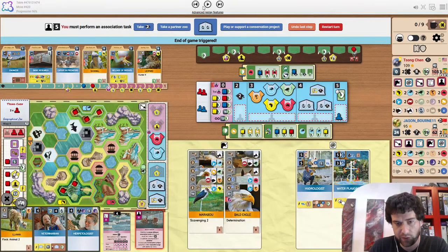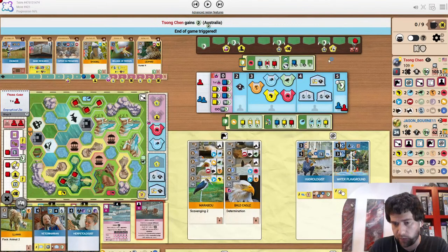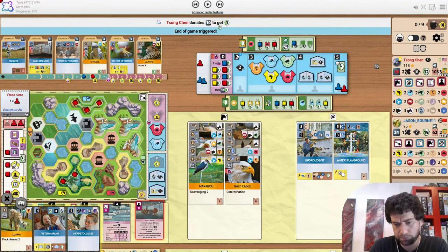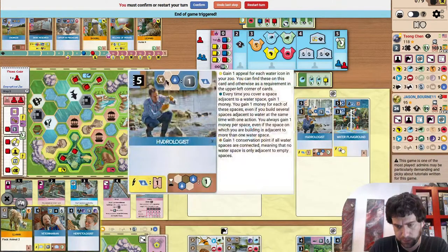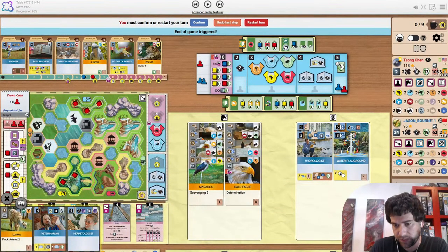Can get money to donate. Australia — not a great way to finish. Only two CP with a donation. But 118 is a pretty good score. Also fully maxed out architectural and Hydrologist and Aquarium, so there's six end game shields — so 136.